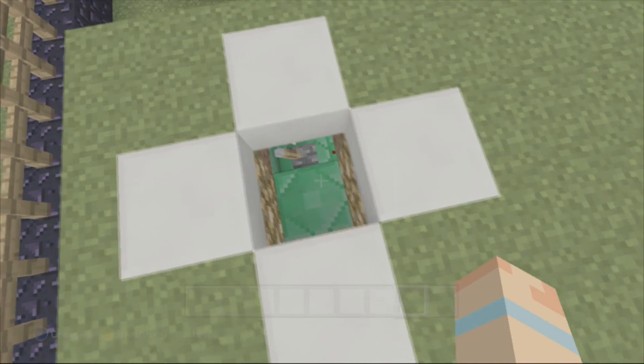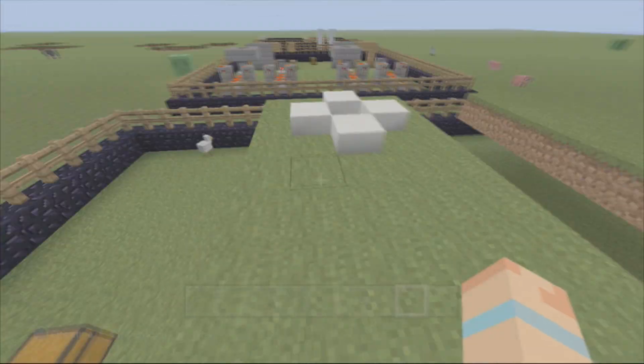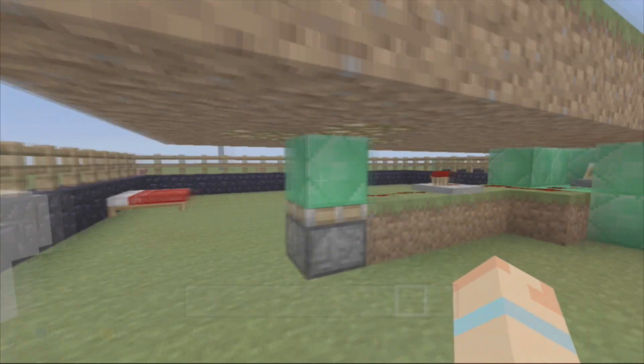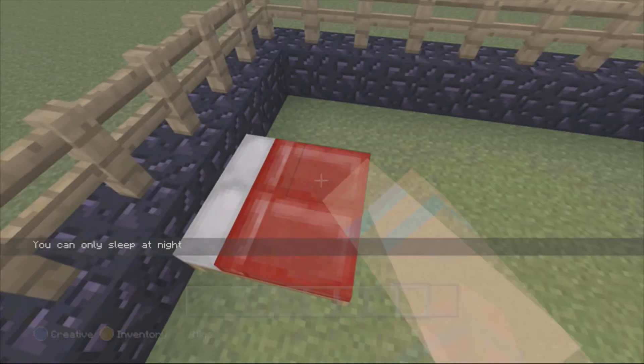It looks like a chicken wants to be the host — oh my gosh there it goes, it's going to come right out there. Did it actually go out? It's gone — oh yeah it ran away. Wait, that was a chicken right there. Whoa, it's a sneaky chicken. Yeah I'm just kind of waiting for the night to go by.